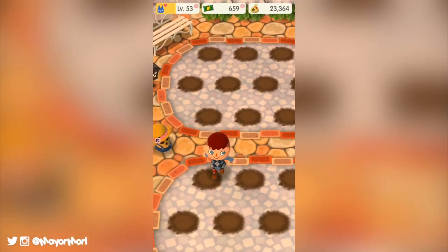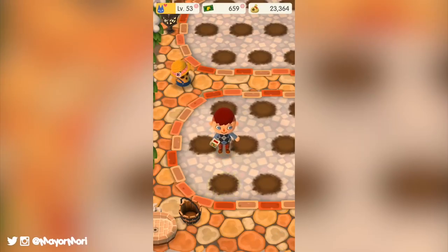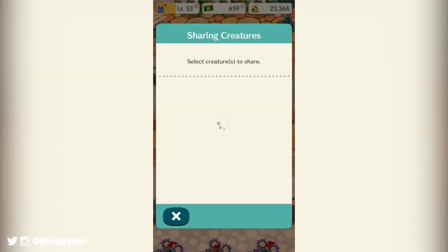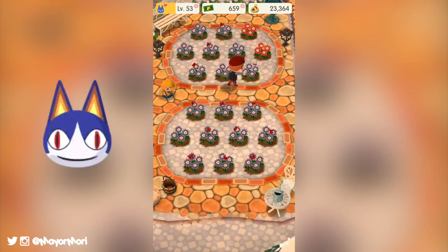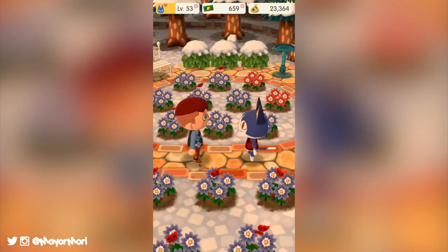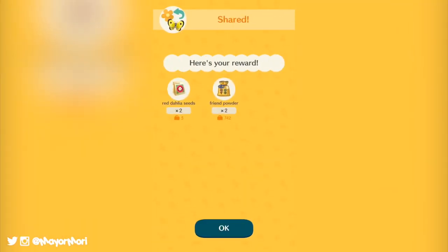Now, how do we get more red dahlia seeds faster? Well, you could head around your campsite, talk to villagers and fulfill endless requests and you'll probably earn a few red dahlia seeds, but there is an easier and much faster way. You simply have to share some of the creatures you've caught. Just head to a friend's garden, tap a flower and share some of your butterflies by releasing them there. When you do, Rover will come to you and tell you how impressed he is and reward you with some much needed red dahlia seeds as well as some friend powder. For the best results, you can share two diamond butterflies and move on. There's a good chance you'll receive two red dahlia seeds and some friend powder.